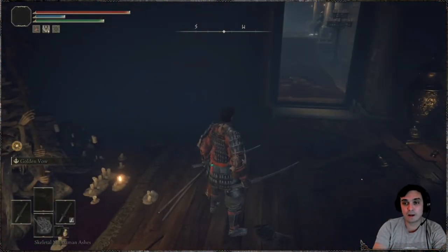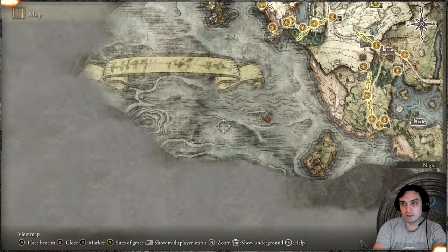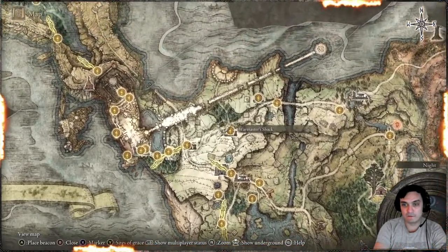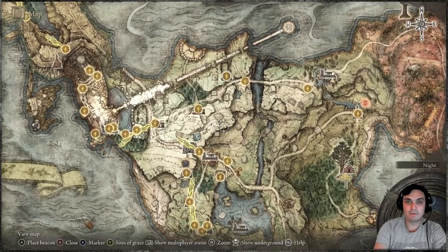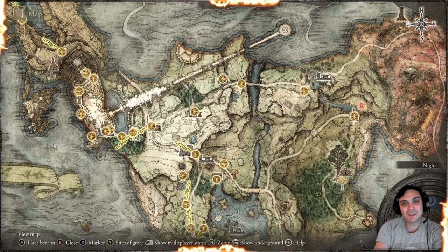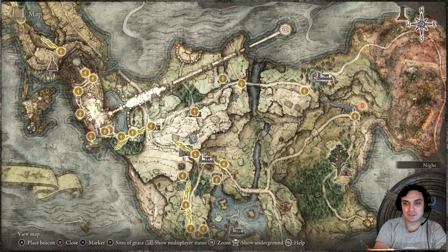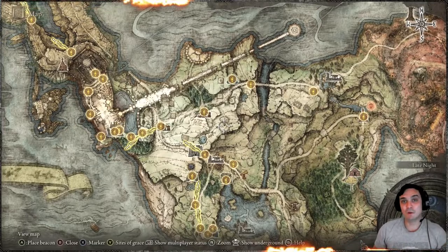My preferred rune farming method is killing the giants — there are five giants and that's 5,000 runes per run. If you encounter a glowing-eyes giant, that's 5,000 runes for that one giant alone. You don't get those often, but if you get even one, plus the other four, that's up to 9,000 runes per run.